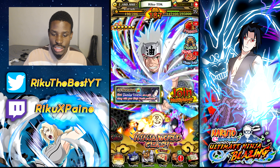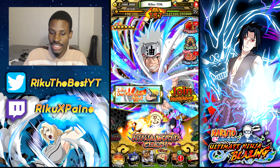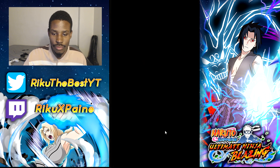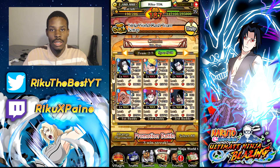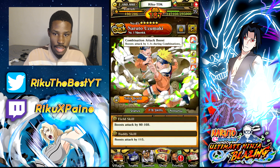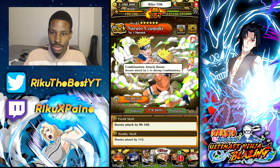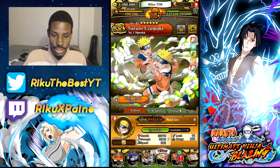Next we're going to cover ninja world clash. I don't recommend it — this is literally for whales. However, as far as team building goes: speed determines who goes first, strength determines how much damage you do with a normal attack, and HP determines how much HP your character has. Luck has a factor, including abilities that boost attack or give a chance to substitute. These all apply in PVP mode — ninja world clash.